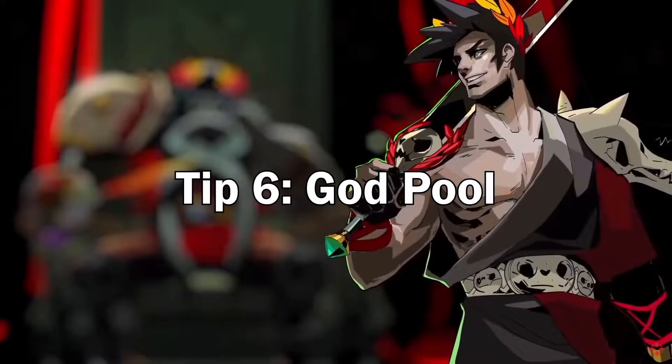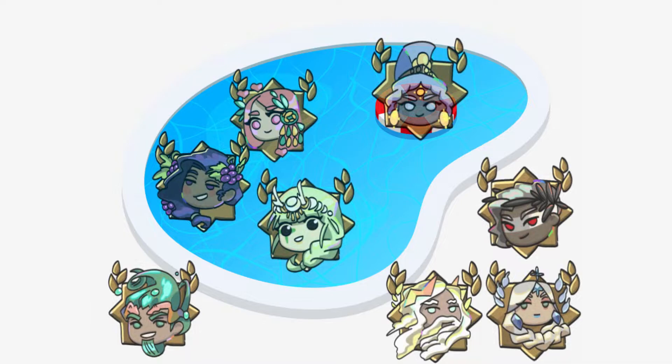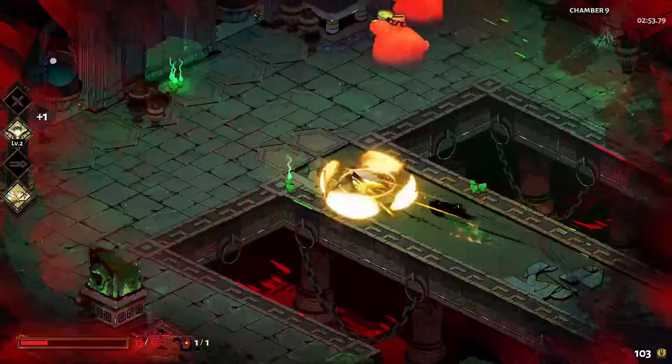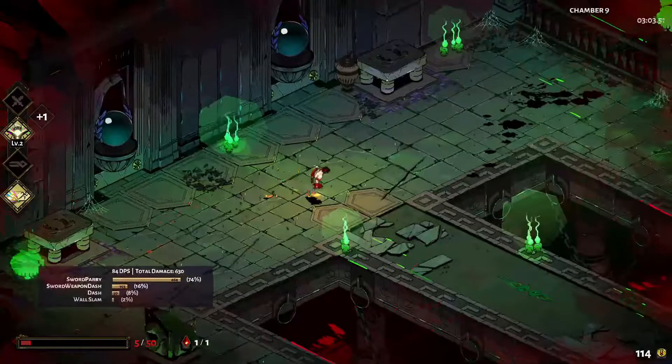Another useful piece of information regarding boons is the god pool. Once you have received boons from four gods, you won't naturally see any other gods offered. Each god you've taken a boon from joins your god pool — note that selling boons from a certain god doesn't remove them from the pool. Additionally, Hermes and Chaos do not count toward the god pool at all. Before your god pool is full, each boon reward you generate has a 25% chance to be a god you've already encountered, and the remaining percentage is the chance of seeing a new god, divided between all of them. You can force more than four gods to show up by using their keepsakes, but it generally isn't recommended as this reduces the chance of seeing any god you want from 25 to 20%. Keeping in mind how many gods you have in your god pool is important to ensure your build turns out the way you want.